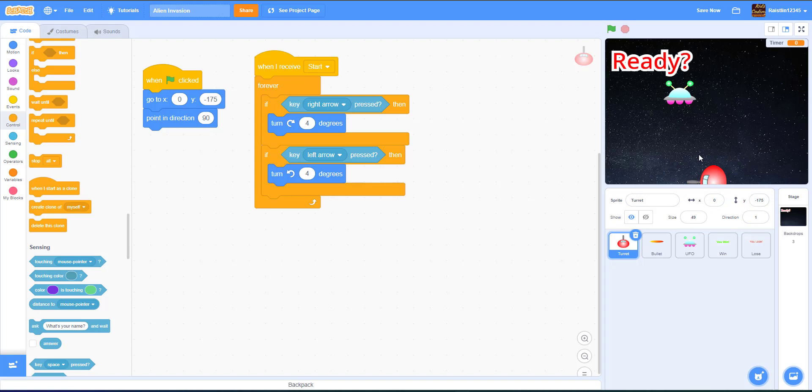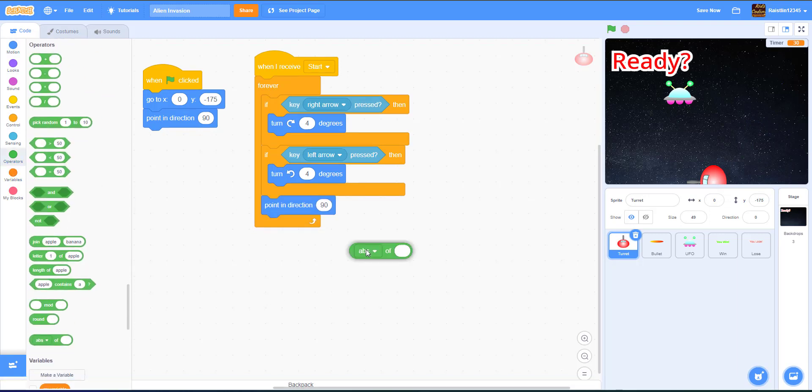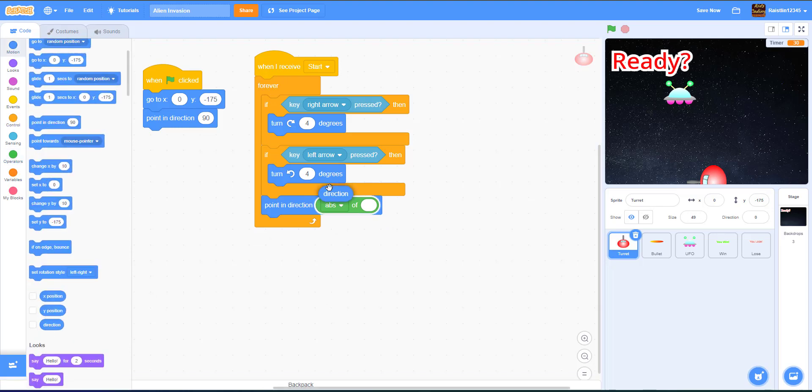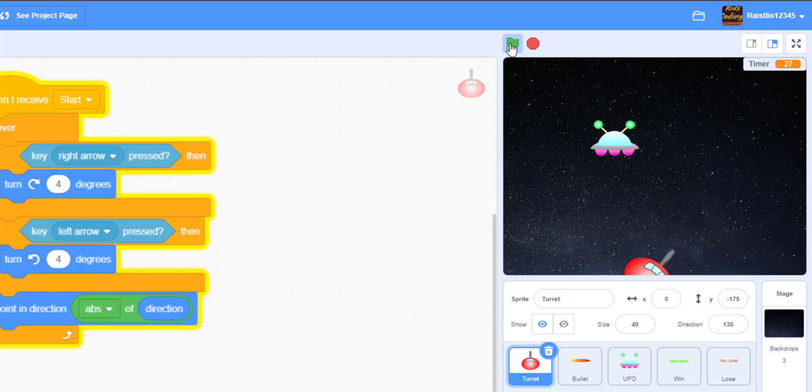The absolute value just means the distance from zero — so negative five becomes five. We point the turret in the direction of the absolute value of its direction so it can't go negative. We go to Motion, grab direction, and use the absolute value. When we test it, the turret can't go past 2 or past 178 — it's stuck in the valid range and working correctly.